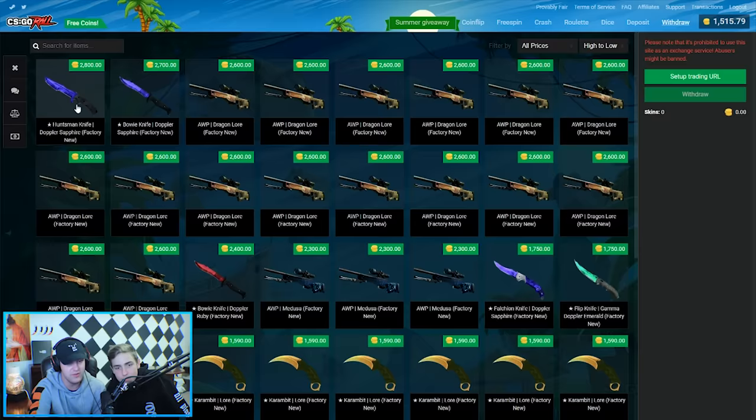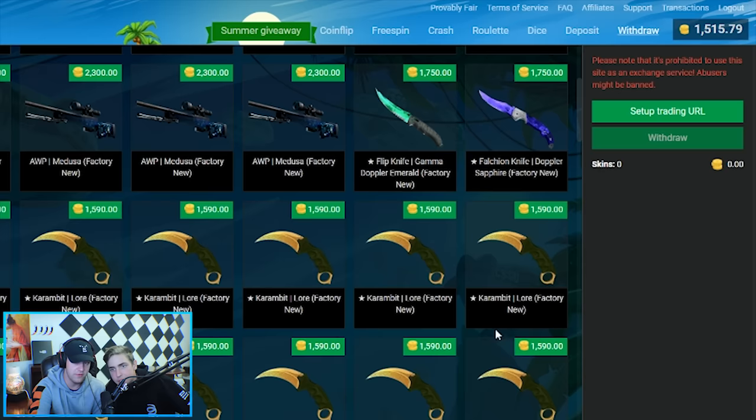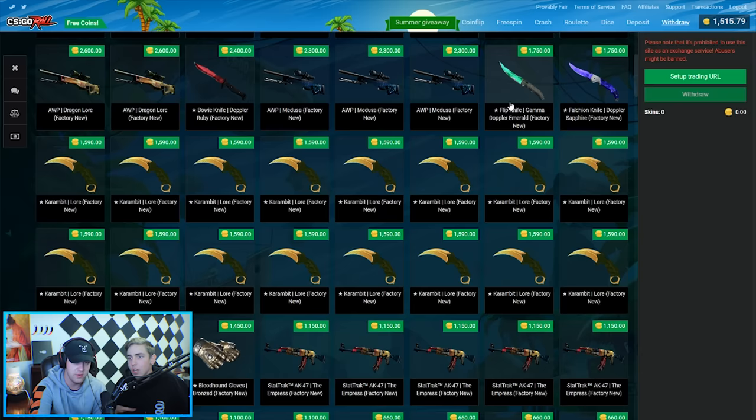All right, let's set a goal. What do you want to set it as? I feel like we should go for that Gamma Doppler up there — the Flip Knife for 1700, that's not too much. Maybe around there. We can see if we want to get it or something else. Maybe we can get to the Medusa if we get really lucky, maybe hit a high green. I know you're gonna chase the greens. So we want to set a goal for the Flip Knife Gamma Doppler Emerald, Factory New.